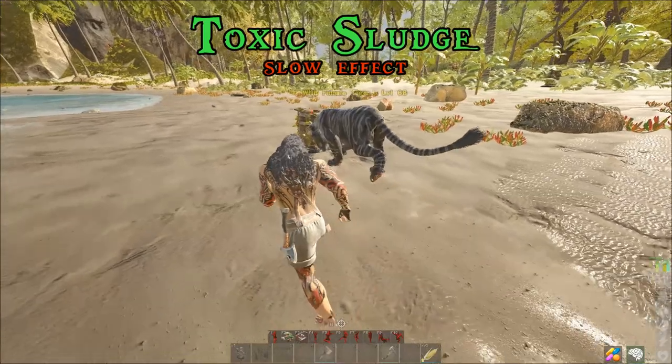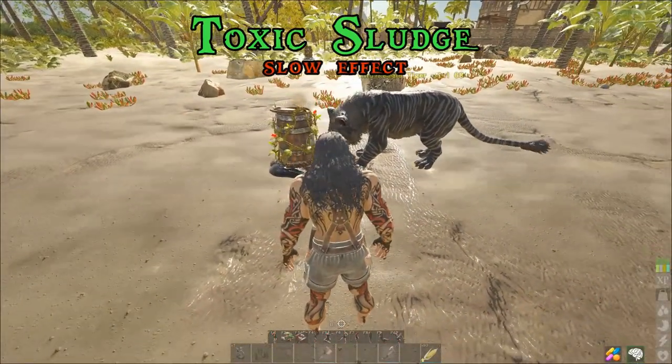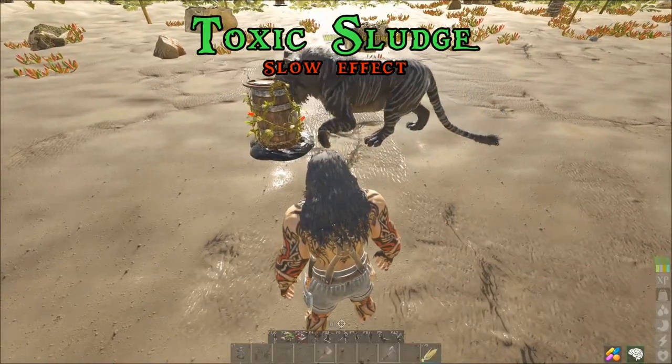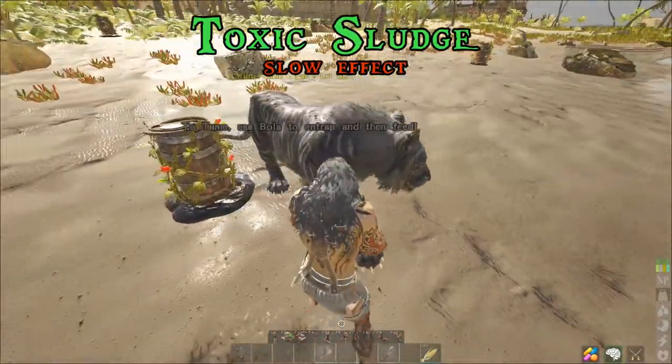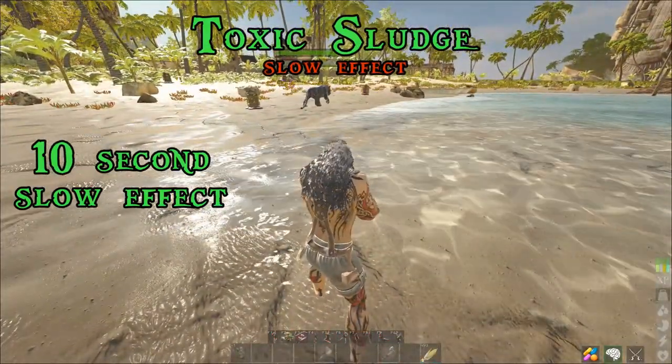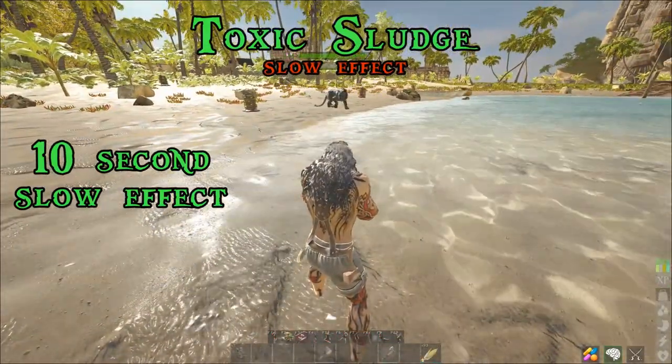Now we'll test with toxic sludge. The creature runs up quickly, and after it eats, it'll be snared. If we punch it and run away, you'll notice when it comes after us it is definitely snared and can't move at full speed.